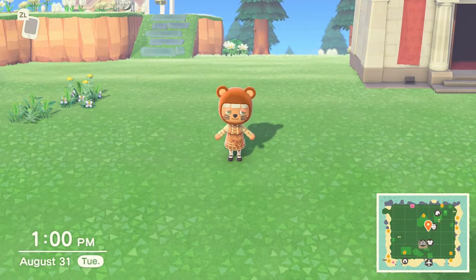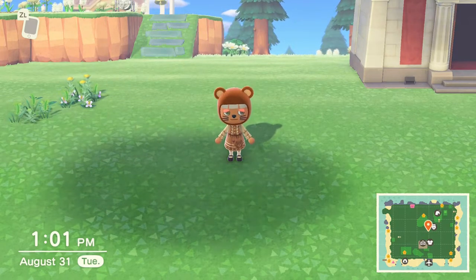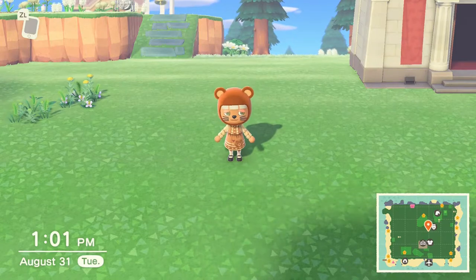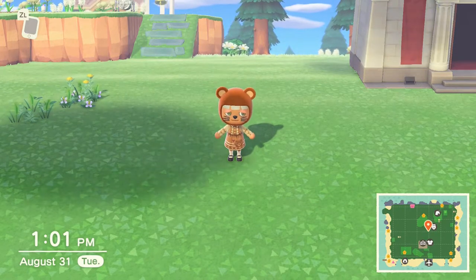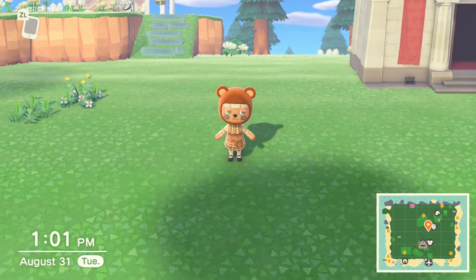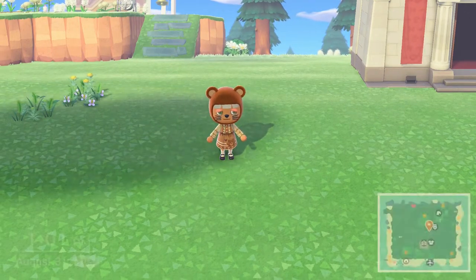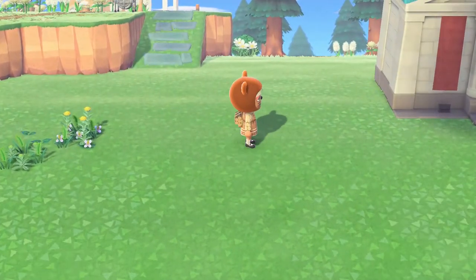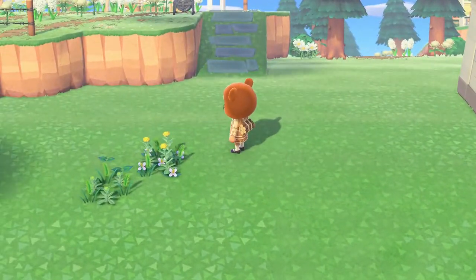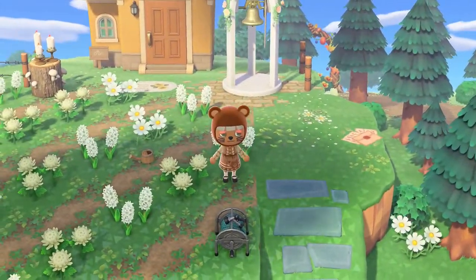This video is going to tell you six different areas that every single cottage core player needs on their island. This is going to be some major inspiration for your own island. I really like my bear ears outfit today. We're ready to start!